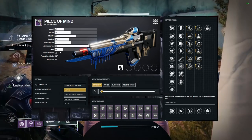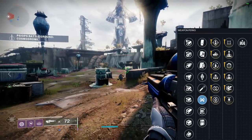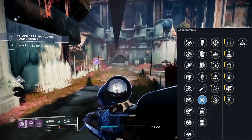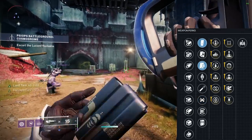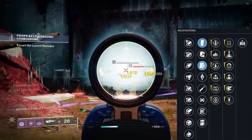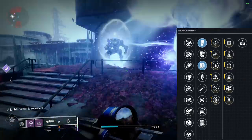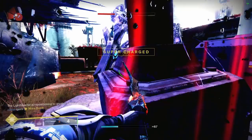Column two has eight perks: Extended Mag, Alloy Mag, Appended Mag, Armor-Piercing Rounds, High-Caliber Rounds, Ricochet Rounds, Flared Magwell, and Light Mag. Normally I'd recommend Ricochet Rounds for stability, but because of Overflow in column three you'll want a mag perk here — specifically Appended Mag or Extended Mag. Appended takes the base mag from 35 to 41, Extended takes it to 44 but kills your reload speed. Appended gives 82 reload and Extended gives 88, so I'm personally recommending Appended Mag.